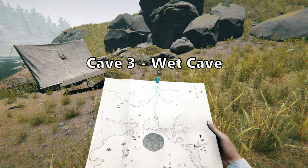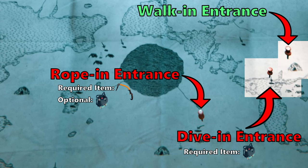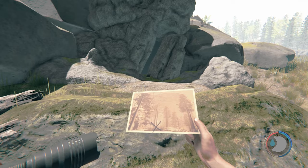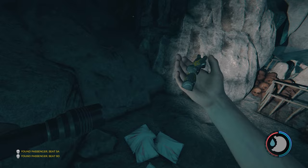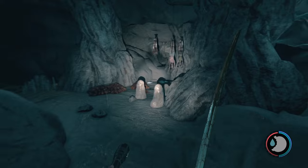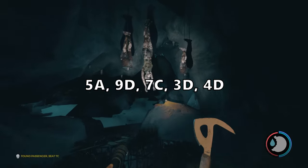Cave number three: wet cave. There are two other entrances to this cave — one requires the rebreather. Here is the location for each entrance on the map. The most important item in this cave is the chainsaw. Other items found in this cave are: photo cache seven (located outside the walk-in entrance), Timmy's toy left arm, and siblings missing newspaper. There are five passengers in this cave: 5A, 9D, 7C, 3D, and 4D.